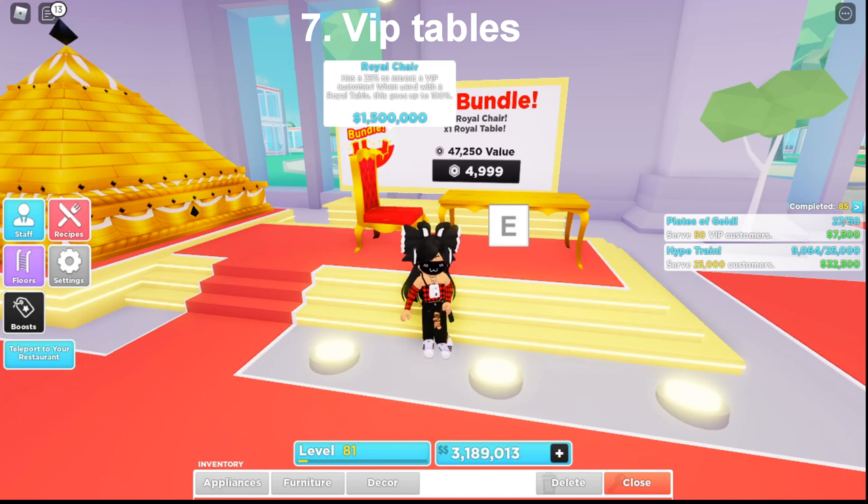Number 7: VIP tables. Get yourself the royal tables and chairs. Royal tables give you a 10% chance on VIP customers, and the royal chairs give you a 25% chance — combine them together and it's 100%. Make sure to get these before the shrine; they are useful long term. A lot of people go for the shrine, but don't — first go for the VIP bundle. Don't forget to get 4 chairs around each table. Using 4 chairs and one VIP table is almost the same value as one shrine, so it's way better long term.